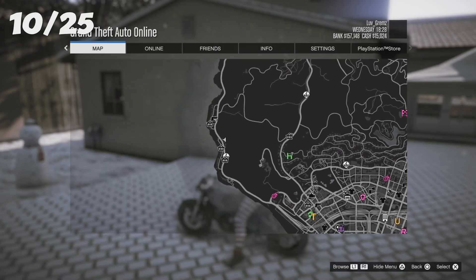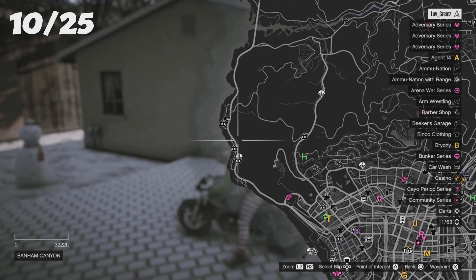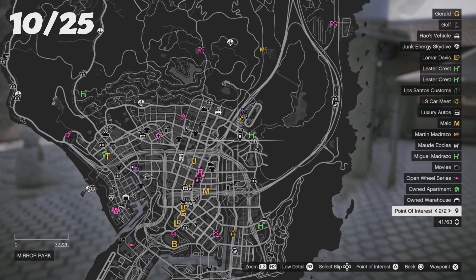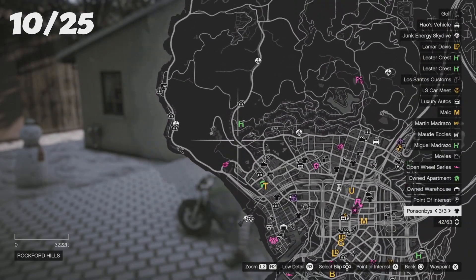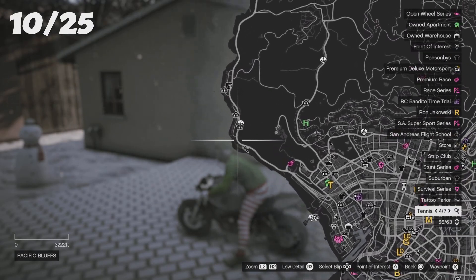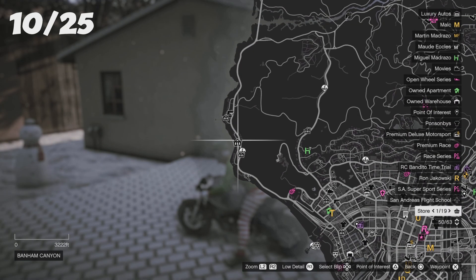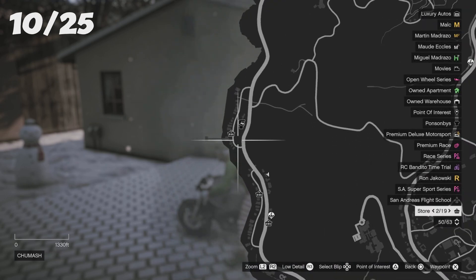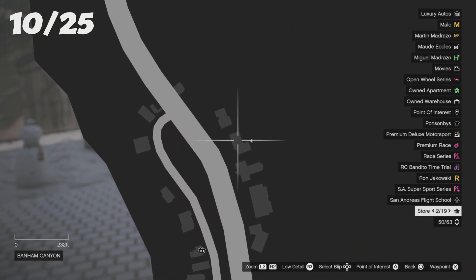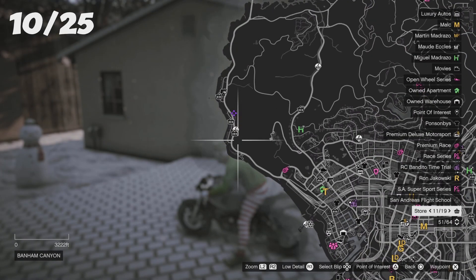For your tenth location, it should be on the left side of the map. There's only one road so it should be easy. Once you're on the left, you'll see a marker — not the one above but the one at the bottom. It should be at that little tiny house. That is your tenth location.